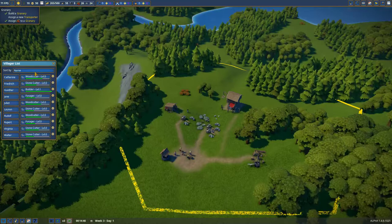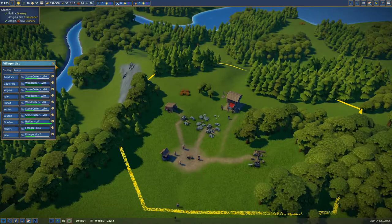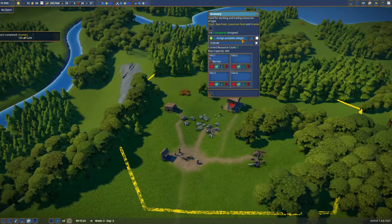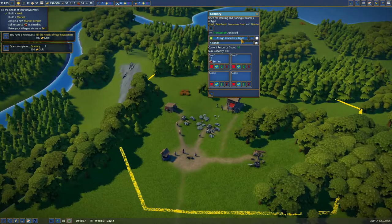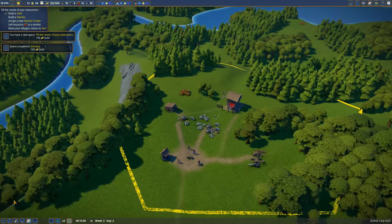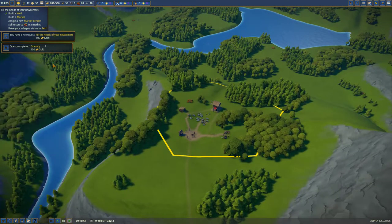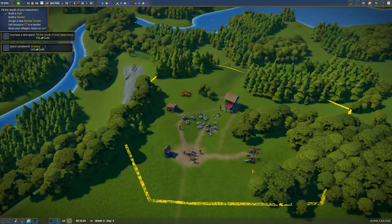You can sort people by status or by name - we'll leave it by arrival. It looks like our new people just arrived. So you're now a transporter. Do we want another transporter right now? No - I think I'm going to want another builder, so you're going to go build. The granary is complete. Our little village is starting to take some shape here.